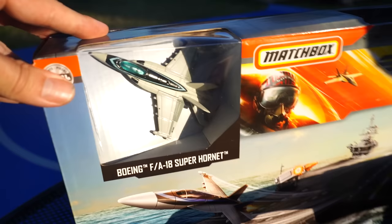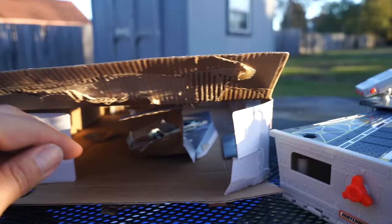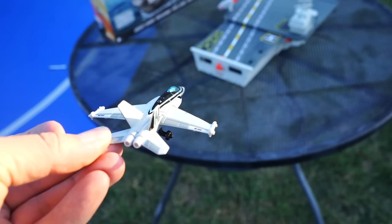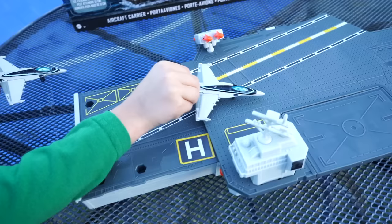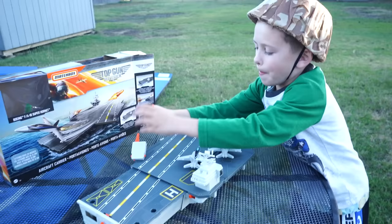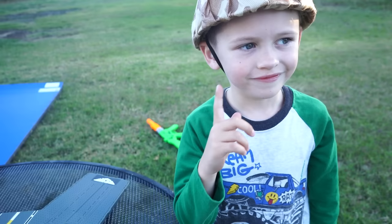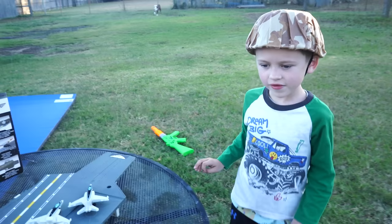I'm not really sure how to get this jet out of here. Okay, here it comes — the Super Hornet. The Super Hornet is going in for a landing. I have an idea, Evan. Do you remember that other carrier that we have somewhere? Oh yeah. Are we going to battle them? Yeah! What do you say about that? Yes! Let's do a battle — my carrier and jets versus your carrier and jets. Evan, let me go find that carrier.